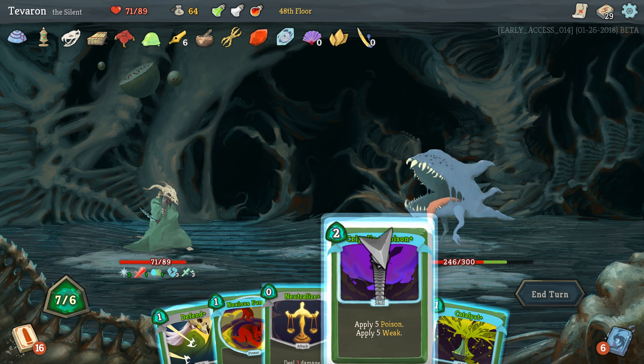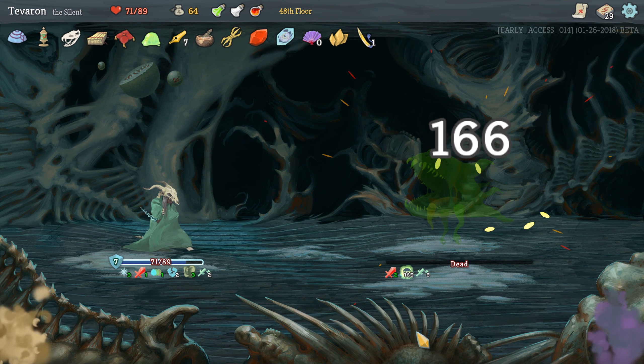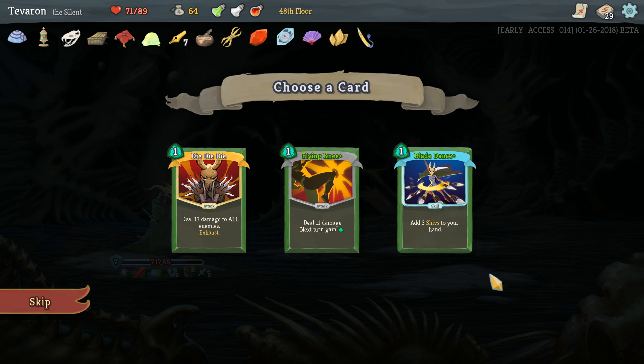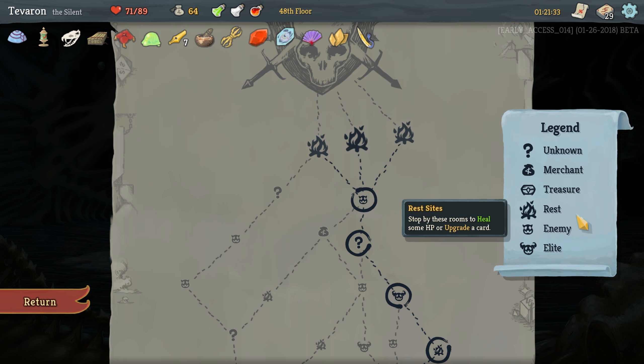Yeah, you roar. Roar as loud as you want — nobody here gives a flying slip about anything you've got to say. No damage being taken this fight, which is exactly what I was hoping for. I'm going to Defend just in case something weird happens — kind of paranoid about it. Awesome. It was not 1,255 Poison like that one time, but we'll take it. Not adding a card.